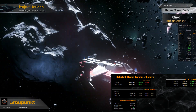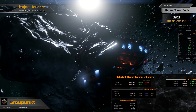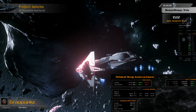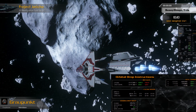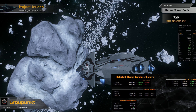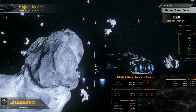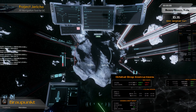Usually the hardest part is to find it — I've flown two or three times around the asteroid and haven't seen it. But maybe we are a little bit luckier this time. I hope so. Can't remember on which side it is — is it facing Yela or not? So it has to be up or below. There it is! Of course it is.